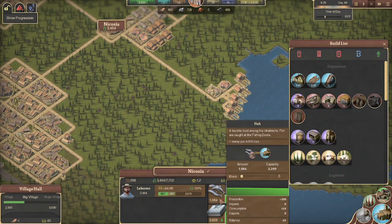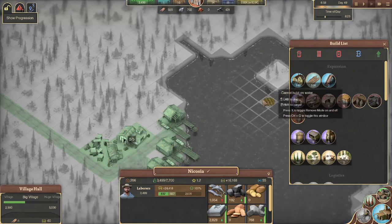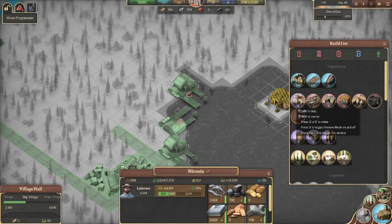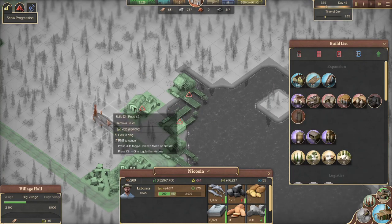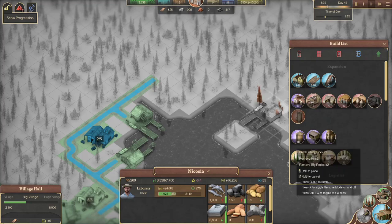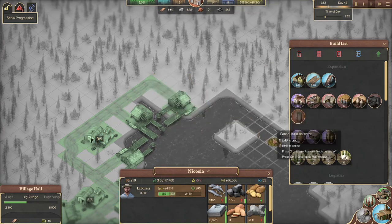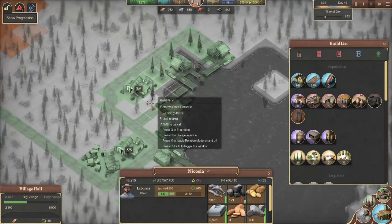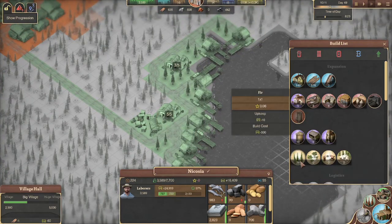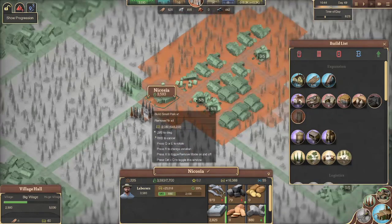We're probably going to need to do some fish. Let's wrap it up this way. That way we get some trees and stuff in here. Hopefully get our attractiveness back up from a negative — that'd be lovely. 0.2, I'll take it.